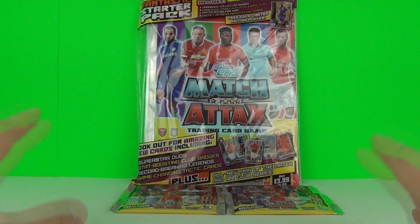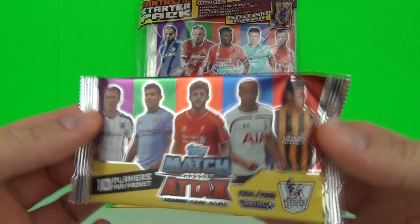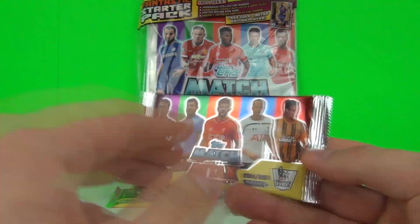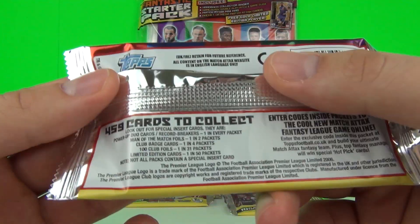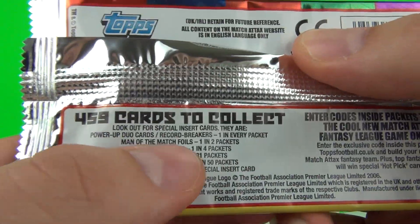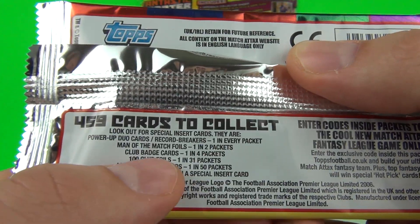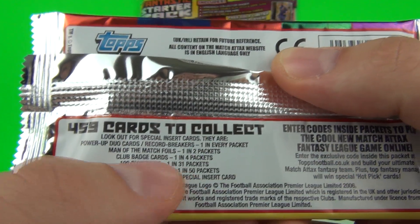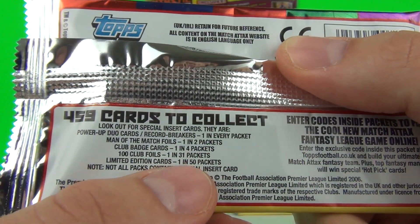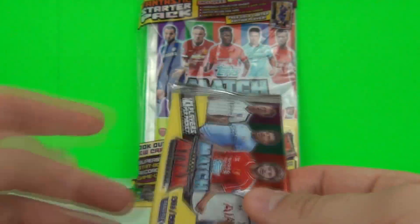Hey toy fans, this time I have a trading card pack opening and review for you. This is the new Match Attacks football trading cards, 10 cards per pack, the 2014 to 2015 edition. Let's have a quick look at what we can get in each pack: power up duo cards, record breakers one in every pack, man of the match foils one in two packs, club badge cards one in four packs, the elusive 100 club foils one in every 31 packs, and limited edition ones one in 50 packs.